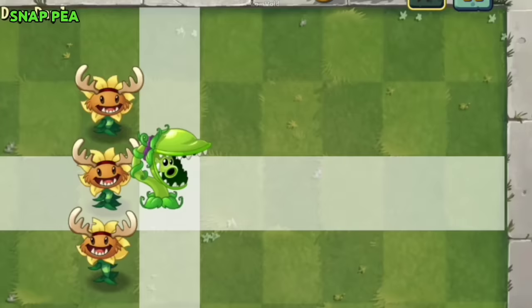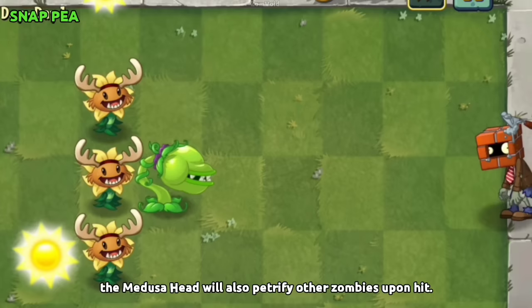Snap Pea is highly effective against Zombie Medusa, as not only could it eat the zombie entirely, the Medusa head will also petrify other zombies upon hit.